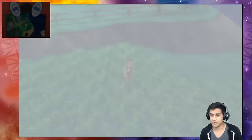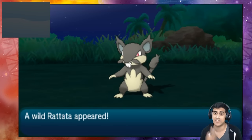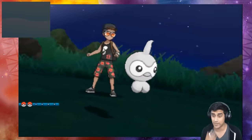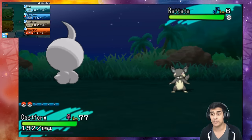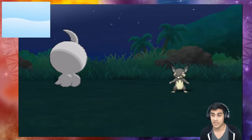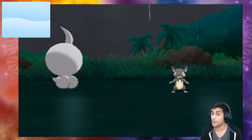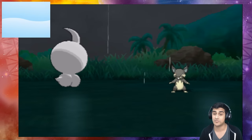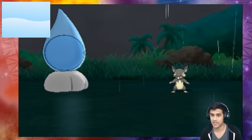Pretty cool! We'll take a look at the other ones too. There are only a few weather types: we got hail, we got sandstorm, we got Sunny Day, and we got rain — those are the four types we're gonna be playing with. So this time we're gonna do Rain Dance. Also be aware, this doesn't only apply to Castform — I'm gonna show you guys later the other Pokémon that can learn this beautiful Weather Ball move. There you go, Castform transforms into the rain version.